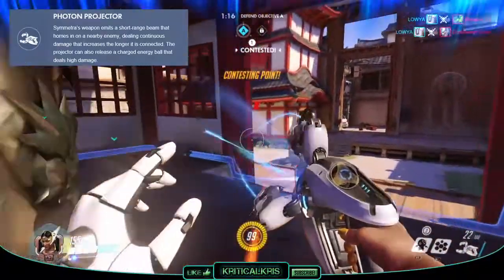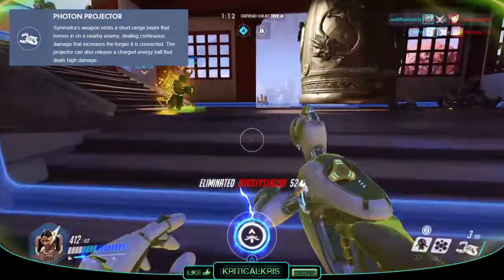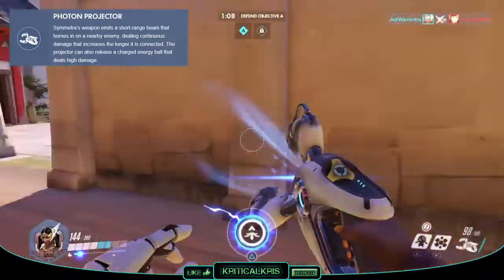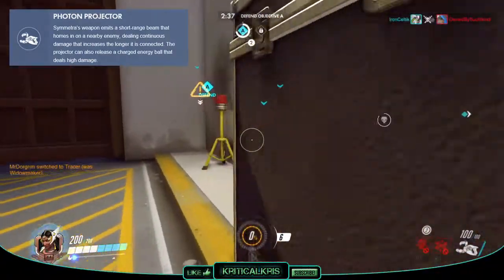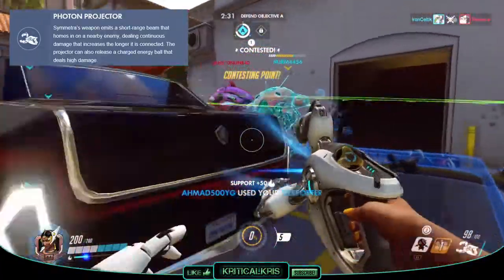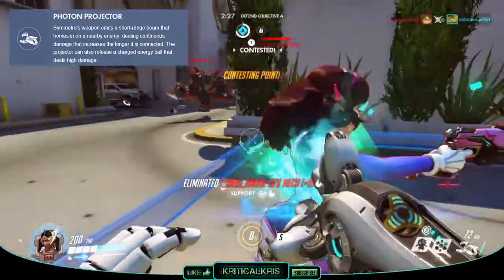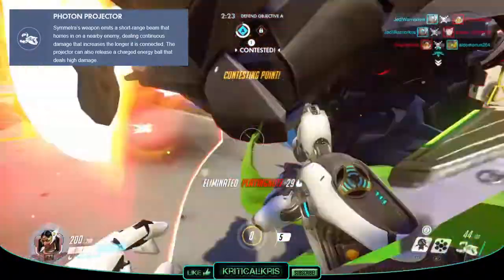Once the beam locks onto nearby opponents, the gun will start to build up a charge, which can be taken up to 3 different levels, with each level increasing to the next after every second of being locked on. The first level will only deal 30 damage per second. Though a second after this at level 2, the weapon's gonna deal 60 damage per second, and if you can build up enough charge to reach level 3, it'll sap away a massive 120 per second — which is a hell of a lot of damage, making it one of the most punishing attacks in the whole game.